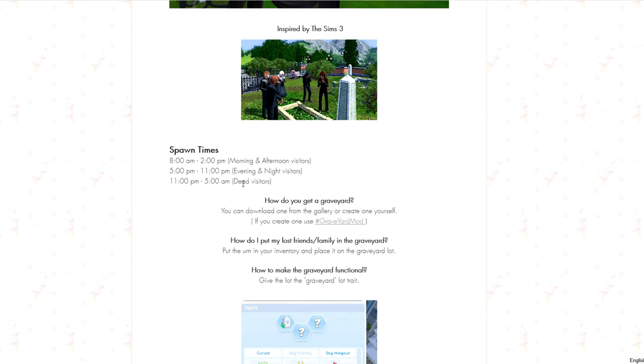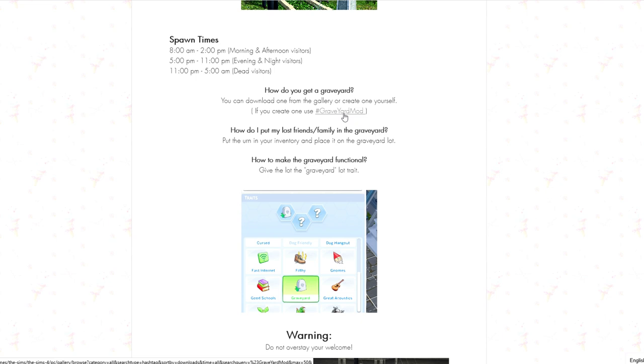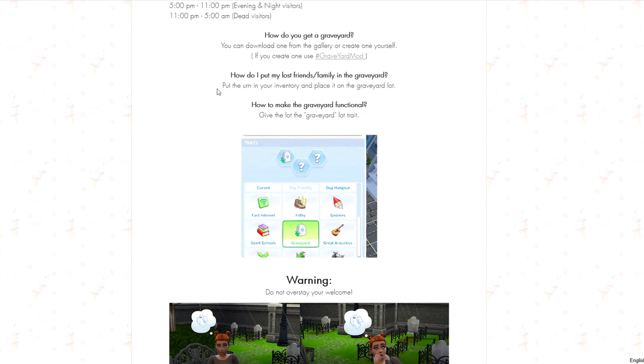To get a graveyard, you can download one from the gallery or create one yourself — if you make one, use the hashtag so she can find them. To place your lost friends and family in the graveyard, put the urn in your inventory and place it on the graveyard lot.